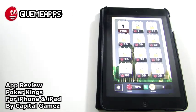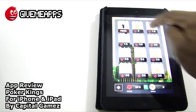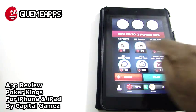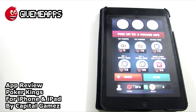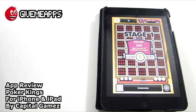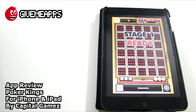You have your chip number on the bottom, your goal number, and you can pick up to three power-ups: extra time, wild card on three of a kind, three times the extra time, etc. We're going to play right now and show you the gameplay. Stage one — cool background music.